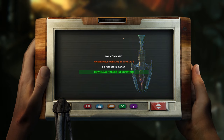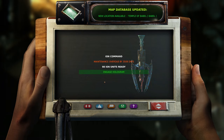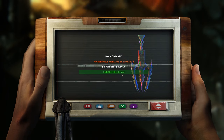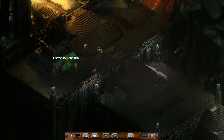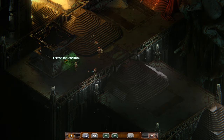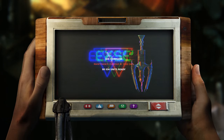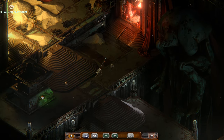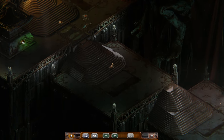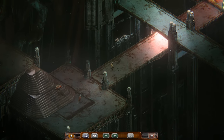Ion Command maintenance overdue by 3,508 days. 98 Ion units ready. Download target information. New location: Temple of Babel. Engage Hologram. What does that mean? Do I want to do that? That's still laser shut. Something has been reset.